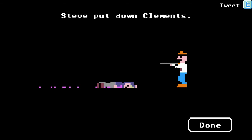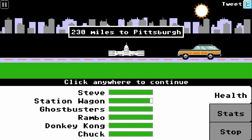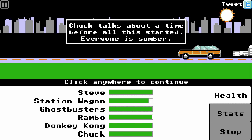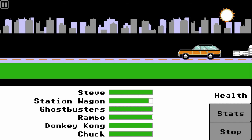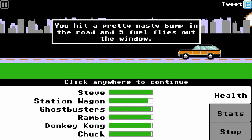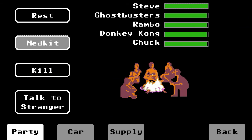Well, that was brutal. Steve put down Clements. 230 miles to Pittsburgh — let's go. Donkey Kong is the last person — gosh dammit. Chuck talks about a time before all this started. Everyone is somber. Fuck you, Chuck. How can you kill the mood like that? You hit a pretty nasty bump in the road and five fuel flies out — we just lost most of our fuel for no reason. I think we should stop and go pick it up.